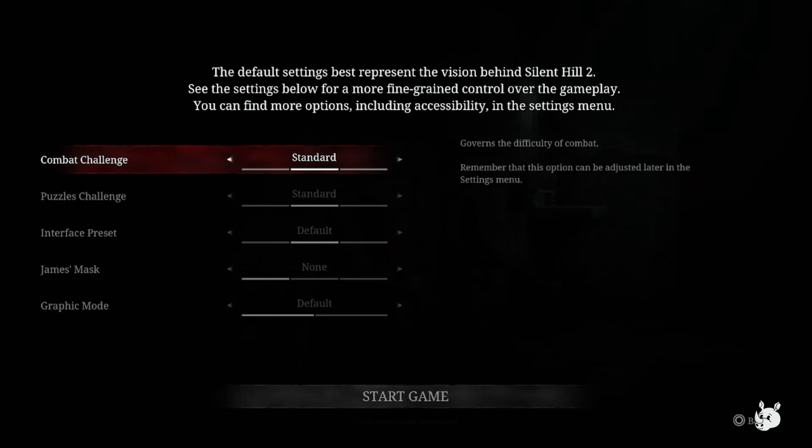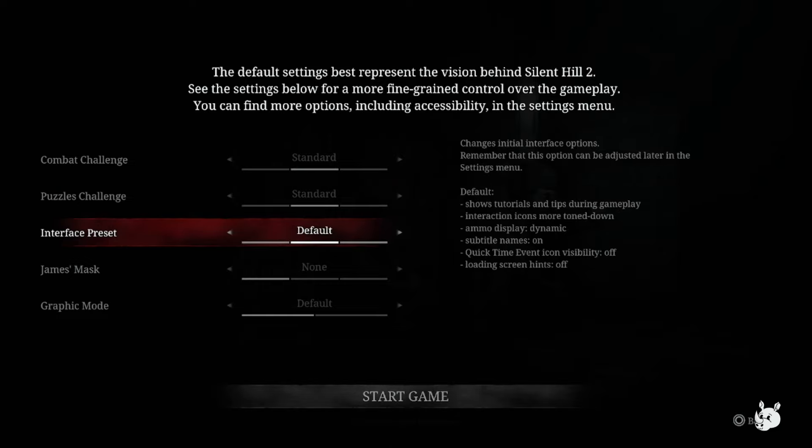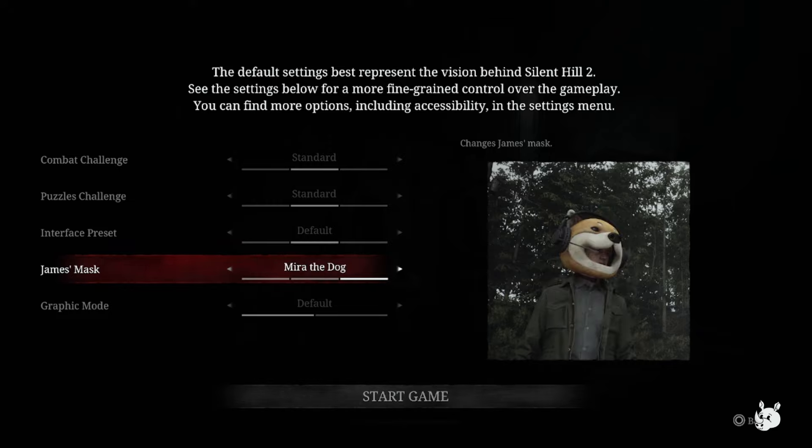Now we've discussed the story, how does it actually play? The game easily falls into two parts: combat and puzzles. As part of the huge suite of accessibility options available, you can choose a difficulty for both puzzles and combat at the start of the game, similar to the previous games in the franchise — and options like this are always welcomed, as we need more games with these features. As per the standard for my reviews, I stuck with the standard or middle option for both difficulties, as it's what most people will end up choosing.